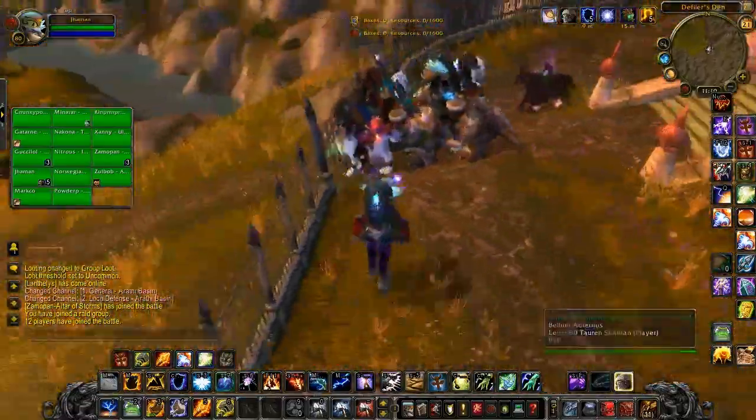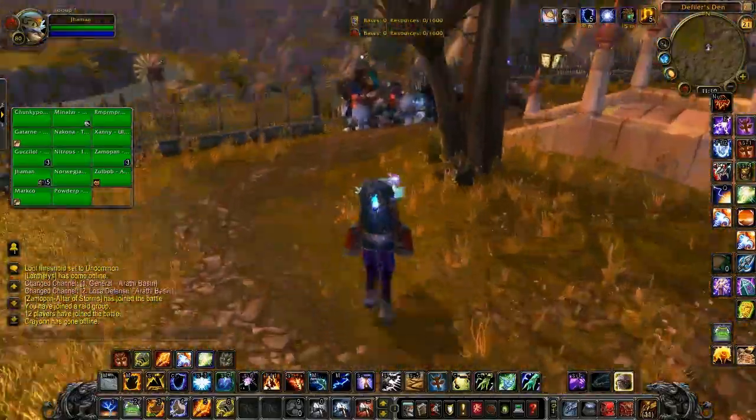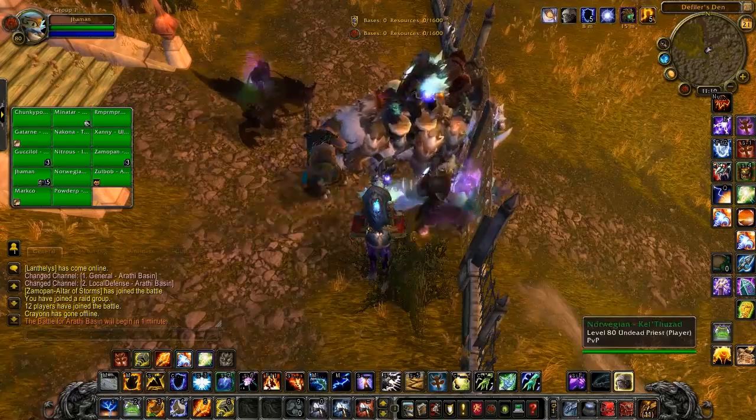This is the patch in which all the spells have changed, all the stuff changed, but none of the content of the game changed. So no goblins, no worgen yet, but we have all the new Cataclysm goodies for level 80.